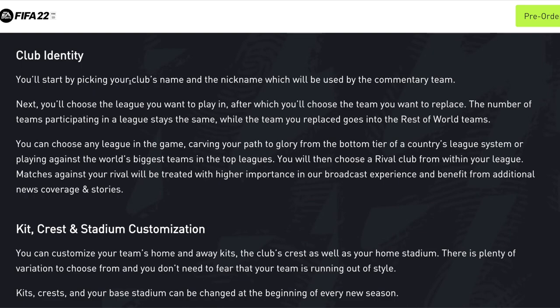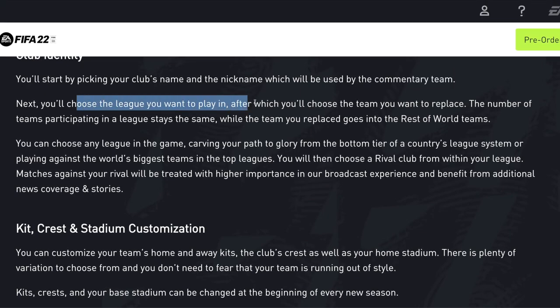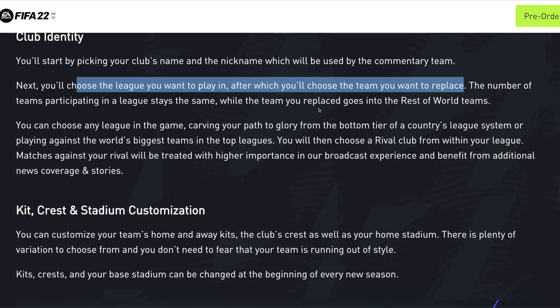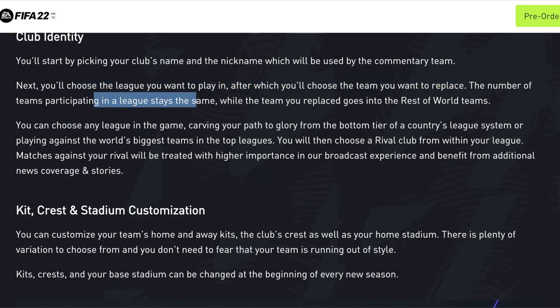For club identity, you'll start by picking your club's name and nickname, which will be used by the commentary team. EA better have made those commentators record VAPEXFC, because if I have to choose a preset that doesn't match my club at all I'm going to be very angry. Next you'll choose the league you want to play in, after which you'll choose the team you want to replace. You can join any league you want but you have to replace one team from that league — that team goes to the rest of the world category, but their players will still be available for purchase in the transfer market.